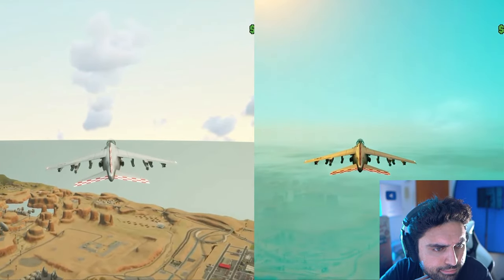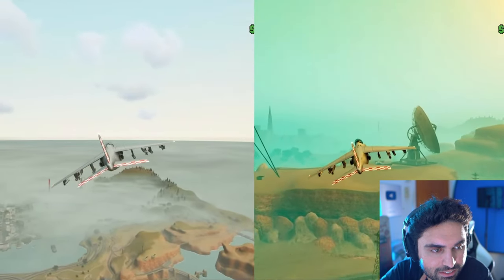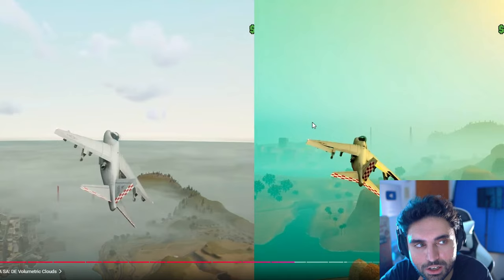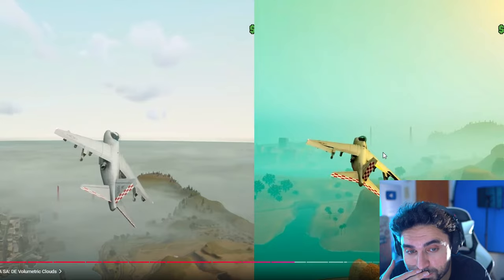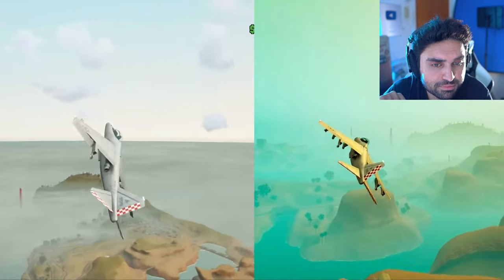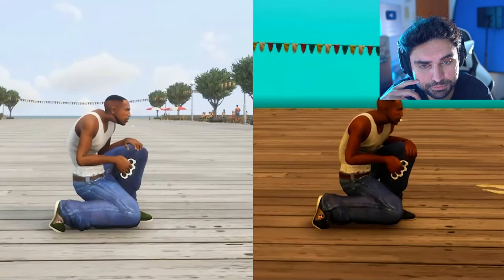We also see the return of volumetric clouds when you fly up high. Before they didn't exist — there wasn't even fog — and it made the San Andreas map look very small. Now these volumetric clouds have returned and you can fly through them, adding an element of realism. There are still some pop-ins, but of course this was originally a PS2 game, so that makes sense. It does look way better.